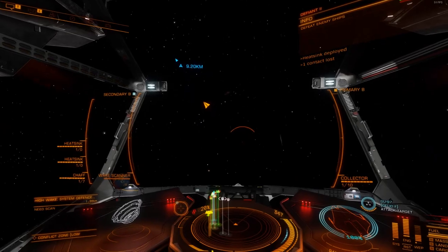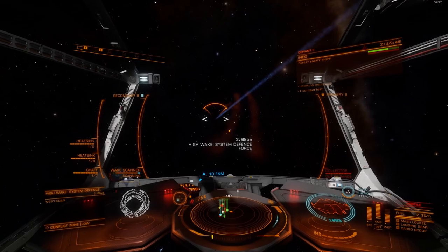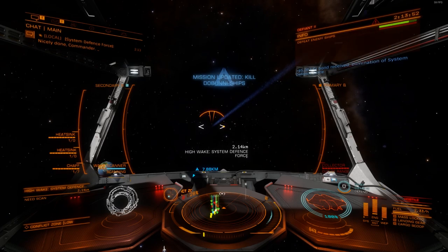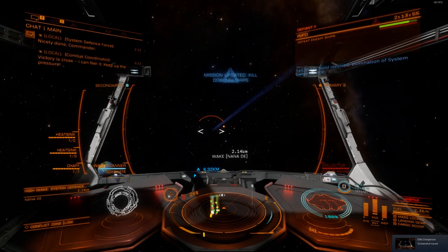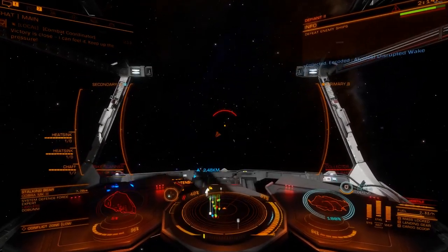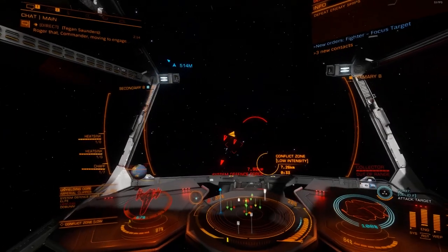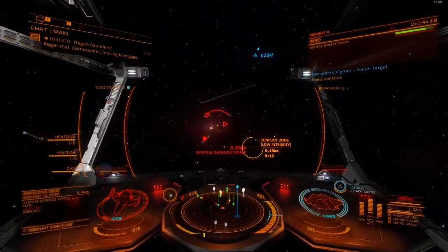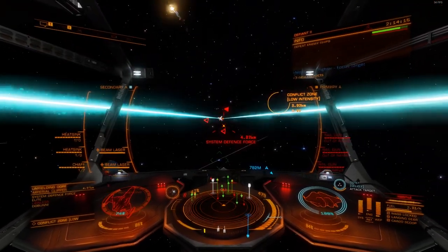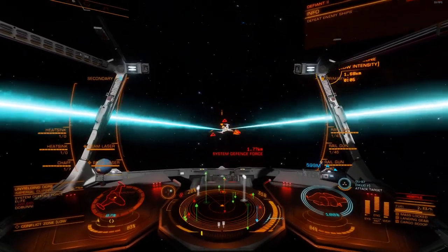Not wanting to waste all this time, I take the opportunity to scan his wake signal. I've got a wake scanner installed on this ship. Oh look at that — I just finished my mission of killing 54 Dubani. Scanning the wake signal tells me which system he jumped to if I wanted to chase him. But I'm just scanning because wake signals can be useful in crafting stuff. I finished my mission — that's worth 12 million credits.